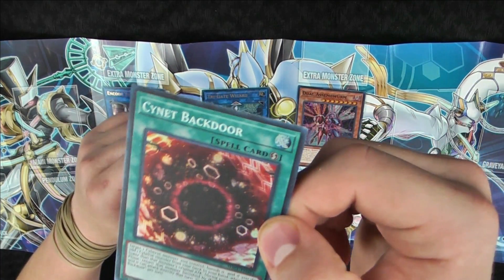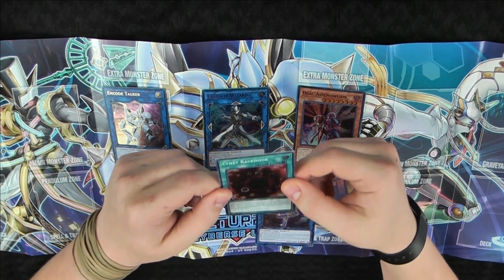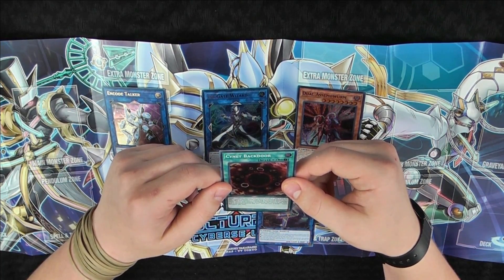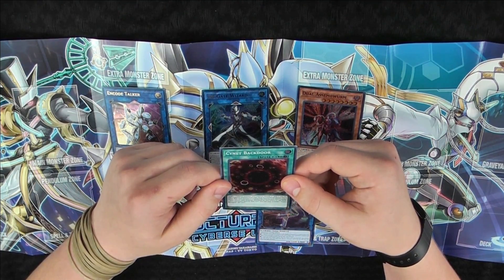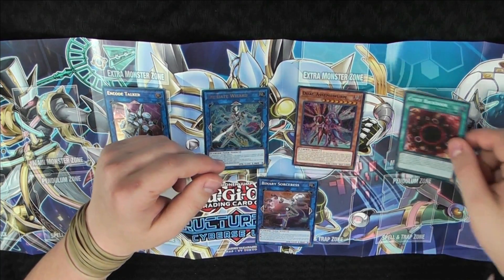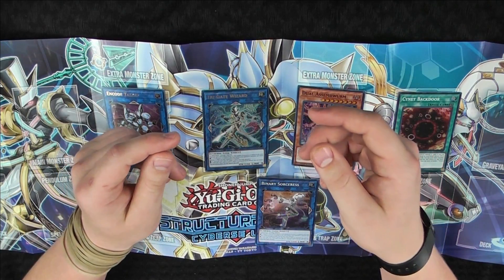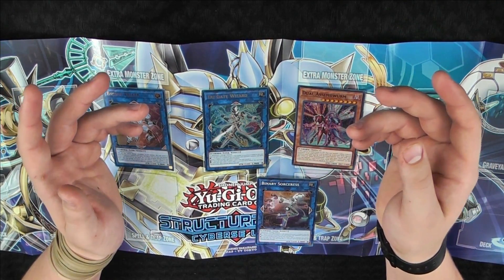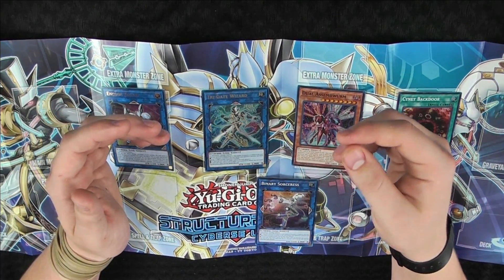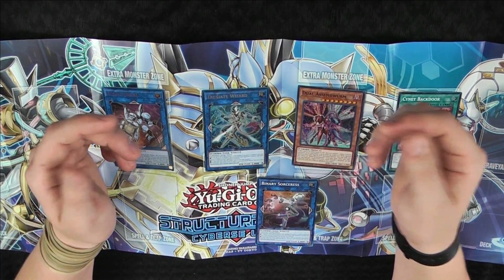Next we've got Cyanet Backdoor — very Cybers-y looking. Target one Cybers monster you control, banish it, and if you do, add one Cybers monster from your deck to your hand whose attack is lower than the monster's original attack. During your next standby phase, return that banished monster to the field and it can attack directly that turn. You can only activate one Cyanet Backdoor per turn. So basically, if your opponent activates Mirror Force, you banish your Cybers monster so Mirror Force fizzles, add one Cybers card from your deck to your hand, then your Cybers monster comes back and can attack your opponent directly.